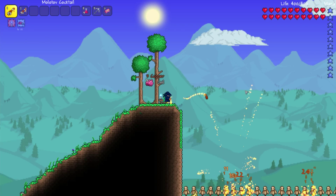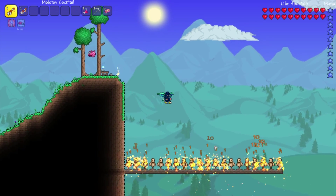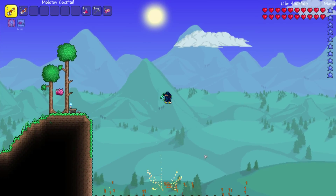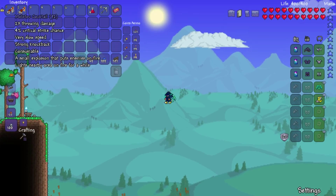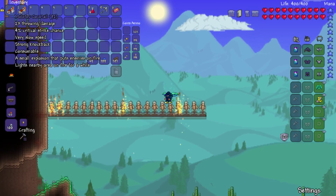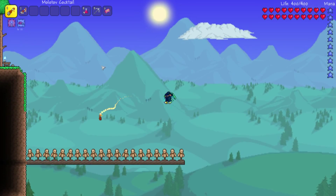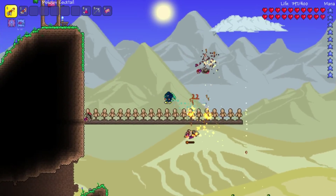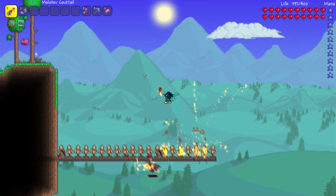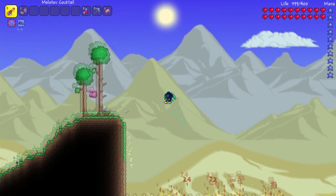Molotov Cocktails are still really, really powerful. I've set up some dummies so you can see how many they light on fire. Right off the bat it does 23 throwing damage, but it has slow throwing speed and you can't throw it very far — maybe 12 blocks out. The damage it does is pretty great though. When it breaks, it releases flaming projectiles.